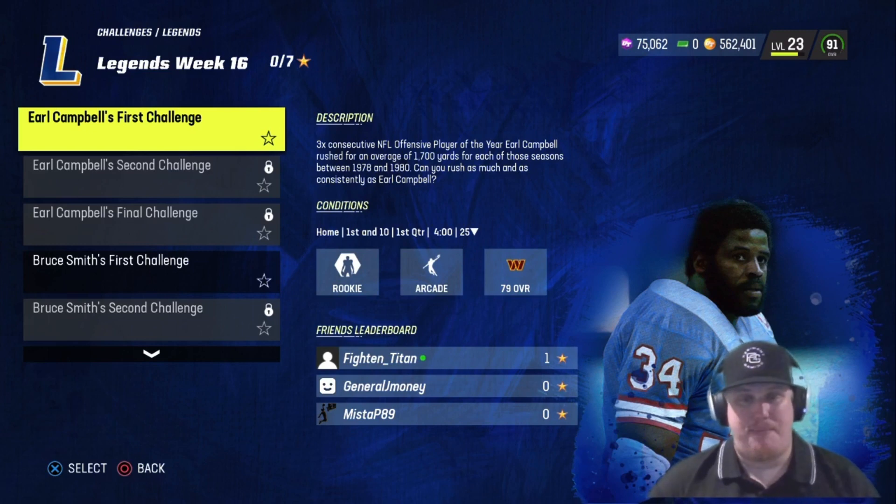I'm excited because that means we're another week closer to the free boss legend. If you've played all the legend challenges and earned legend tokens, you need to put those in the set to earn that free boss legend — and we're right around the corner. Let me know in the comments how you're feeling about legends and who you're hoping to pull with that boss legend pack.